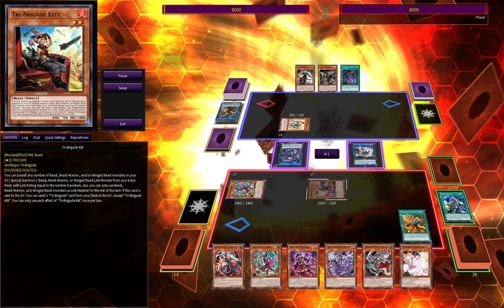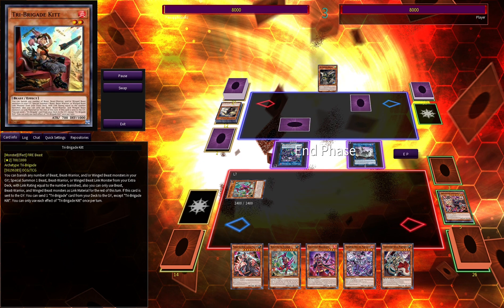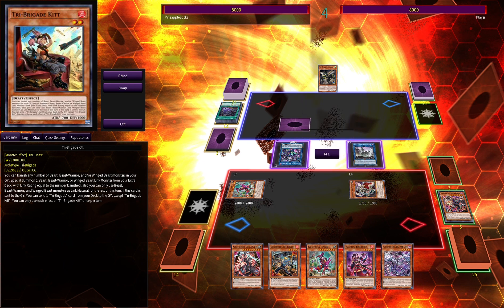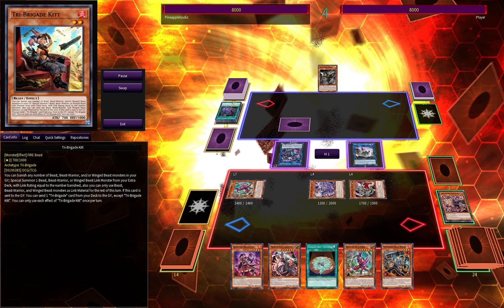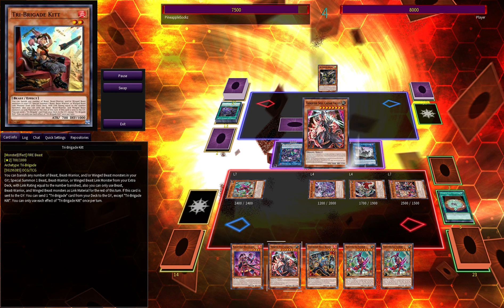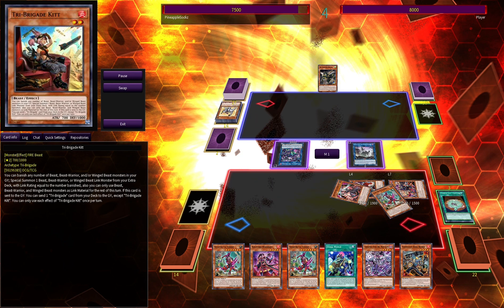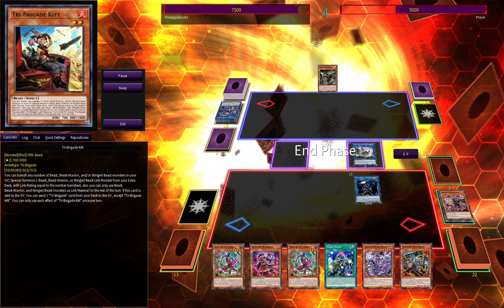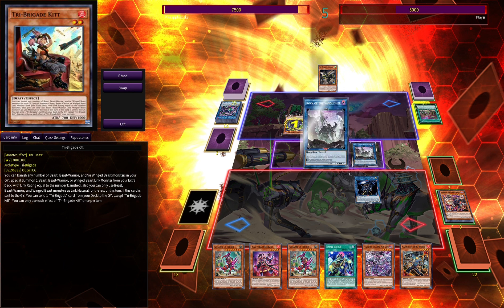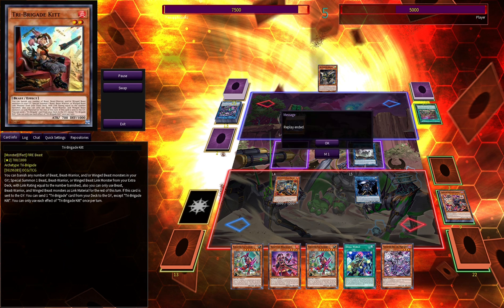They draw their right card for turn. We chain Rosin to add back Pantera since we have everything. We banish their card face down, they also Rescue Cat — we Book of Moon the cat. They go for Fractal, we Ash it. They walk over Borger in battle, set Arrival face down, and pass back. We normal Pantera, pop their set, Special Summon Mad Love, Mad Love searches another Continue. We're almost at the magic number four to make Underworld Goddess of the Closed World. We get Caesar back, pop their Rescue Cat, make Goddess, attack for 3000, and pass back with The Rock. They draw but can't come back, and they concede.